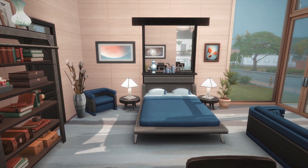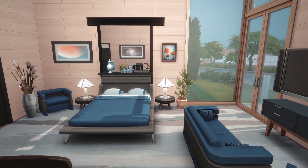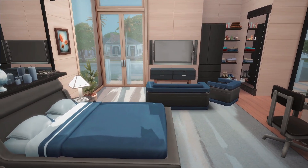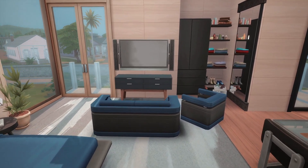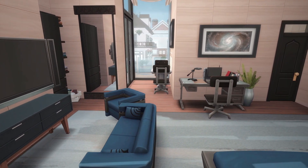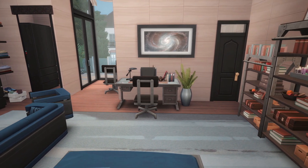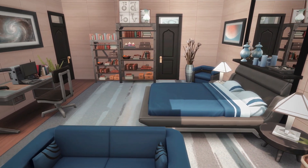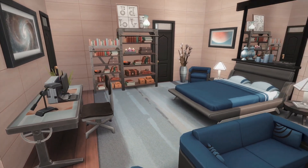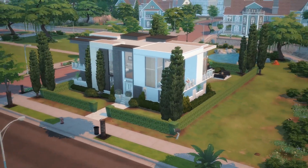Going through to the master bedroom — I did a custom mirror here too, I was all about the custom mirrors in this build! You might not recognize those paintings; they were locked items in the game, so you don't see those a lot without cheats. I did a custom wardrobe area with shelves and little pieces of clutter — your shoes, toiletries, stacks of shirts. There's a little study area and chest, so it's a multi-functional space, not just about sleeping. I did this room in a little bit of blue as well, just to create a more mature feel. And that, my friends, is the tour of my base game three bedroom modern home — thank you so much for watching, I'll catch you in the next one!